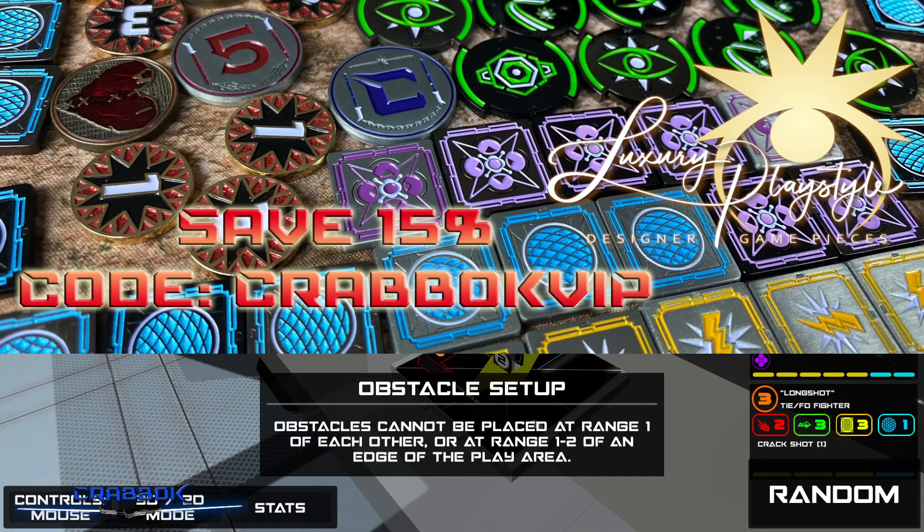They have amazing full metal tokens for X-Wing that really help you step your game up. There are some brand new tokens that just came out, and more on the way, so stay tuned. They've also got Legion tokens coming out next month. Plus there's tons of Arkham, KeyForge, L5R, and all kinds of amazing gaming tokens. Check them out — you're going to save 15% with code CRABOKVIP. You'll also get a free Lightsaber Nunchuck token on any order of $35 or more. Check out luxuryplaystyle.com. Also tell your stores — these make excellent prize support, and they can use the same code to get amazing tokens as prize support.